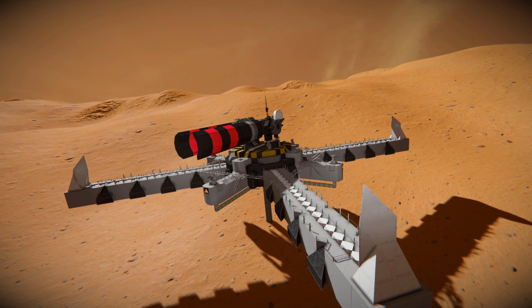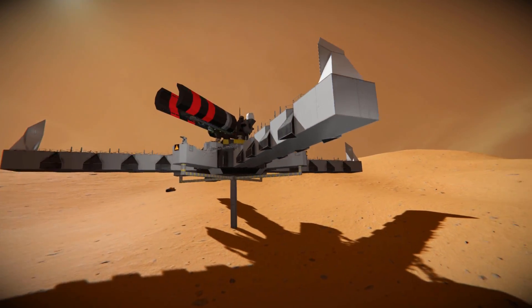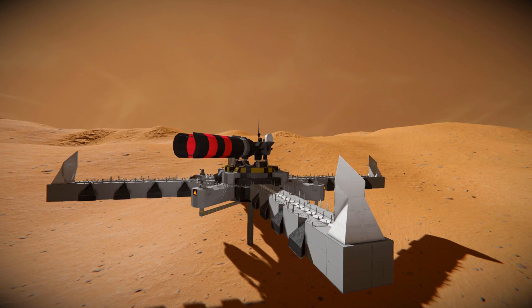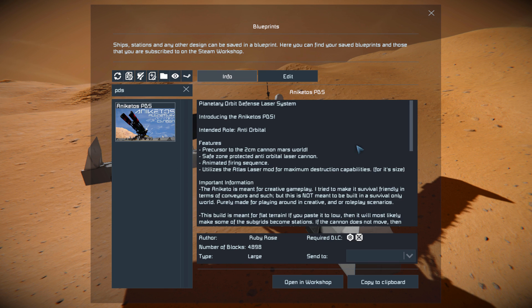This utilizes the Atlas Super Laser to blast anyone who dares come close to your base and absolutely obliterate them. It has quite a few moving parts and I've made sure it's sticking out of the ground so we can get a good look underneath. When you spawn it in, these little black rims around the edge would be underground, hiding all the important conveyors. Pressing F10 and finding the PDS in the spawn menu — this thing is 4,898 large blocks, requiring the Decorative Block DLC packs number 1 and number 2. It's got a few scripts and of course uses the Atlas Super Laser mod.